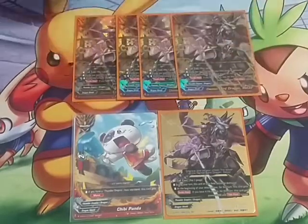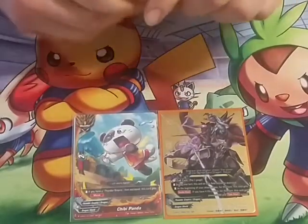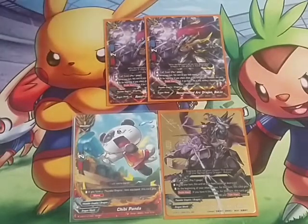We play four copies of the buddy — Demon Lord Dragon Bots. I explained him earlier so I'll show you him real quick. We play two of this — we want to up it to three. This is Batsu from the trial deck, the Resurrected Arc Dragon Bots. He's a 7/2/4, same exact stats as the original buddy. Call cost pay one gauge — same call cost. During your turn this card on the field cannot be destroyed. His other effect: at the beginning of your attack phase, if you have an item equipped this card gets double attack. Then if you have four or less life, destroy a monster on the combat field.